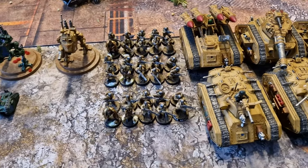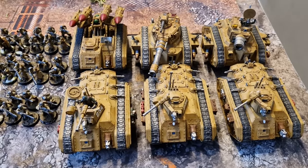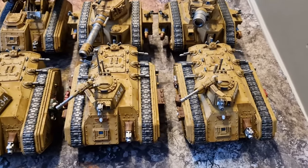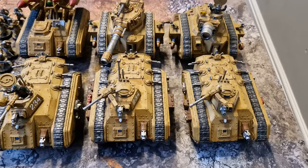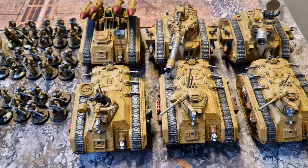Each one of these infantry squads goes inside a Chimera. And because the Katscans have scout, they confer that scout to their dedicated transport. So you'll find that these Chimeras are really, really fast — they're scout Chimeras. They're moving four to six inches with their scout move, and then they're moving their 10-inch move. I really, really like the scout Chimeras — I cannot big them up enough.